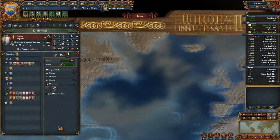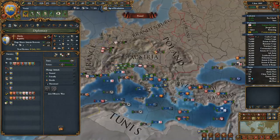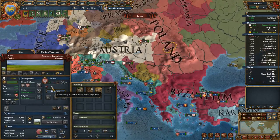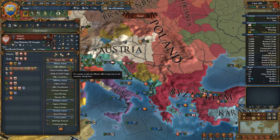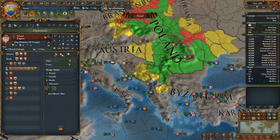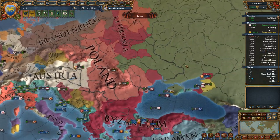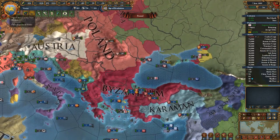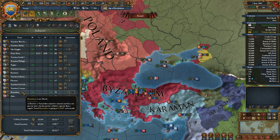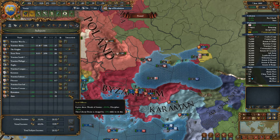I actually want to ally Poland here. Listen Poland - we've always been good friends until Russia forced you to break your alliance with me. How about we become friends again? Yeah, we'll do that. And now I think we'll go to war against Russia.